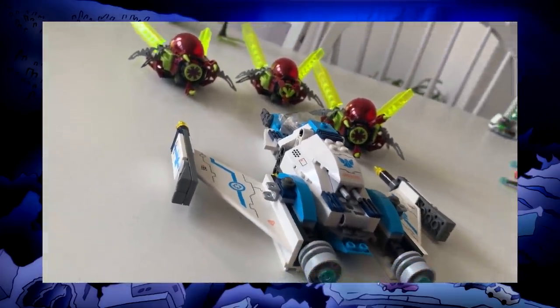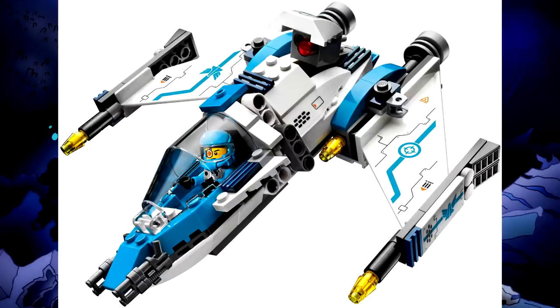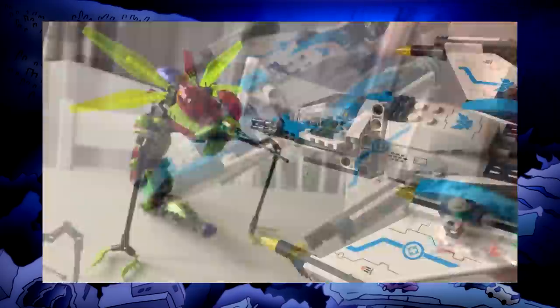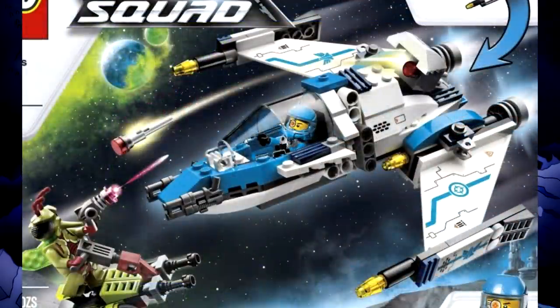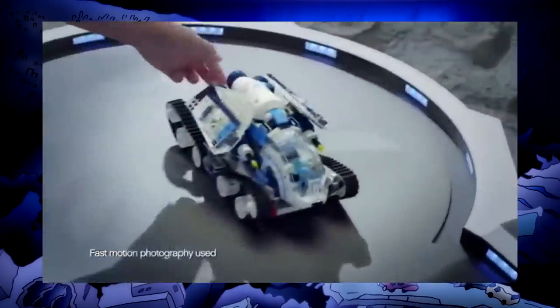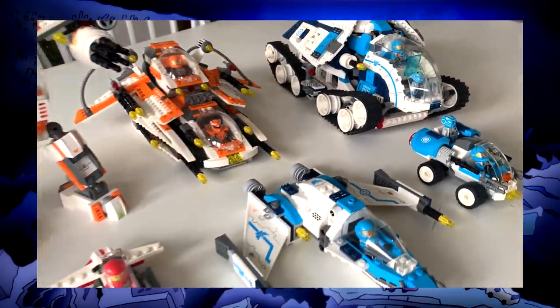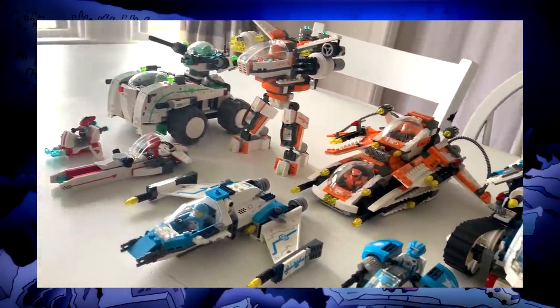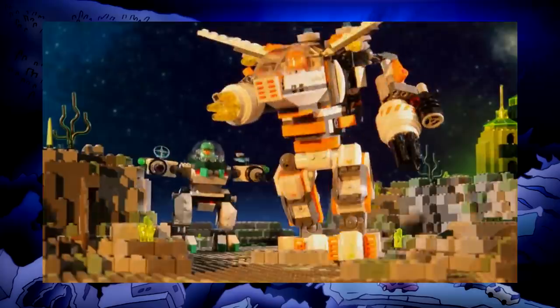Especially from the Swarm Interceptor. That's probably the best space fighter LEGO's ever designed. It has so many features crammed in that all work well. And the colors, the shape — I'm surprised it hasn't become iconic the way other LEGO spaceships have. People really slept on this theme. Having each team's signature color layered over the white ties them together as part of the same line.